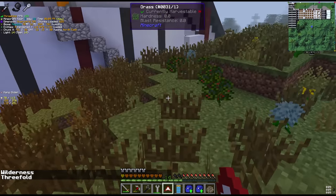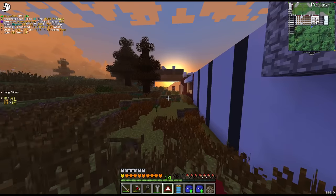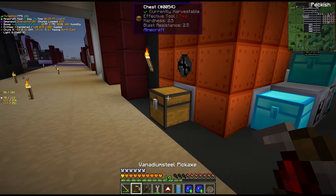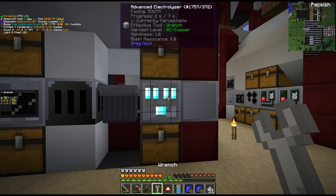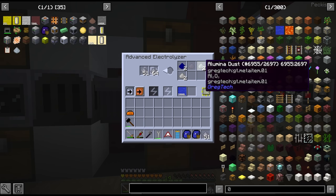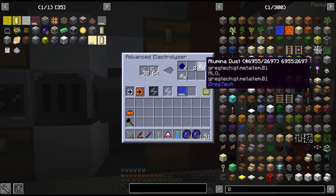This is really bad - look at all the grass colour because of pollution. This area is looking super healthy! We're going to put all of this clay through our grinders here. That is going to give us clay dust which we'll electrolyze. It will also give us water so we void the excess in the trash can. From this we get alumina dust which can give us aluminium.